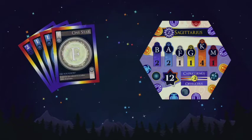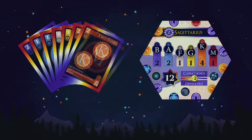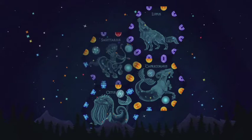...two B stars, two A stars, an F star, a G star, four K stars, and an M star. Once you have acquired this combination of stars through clever gameplay, you will place the illustration side up into the night sky.